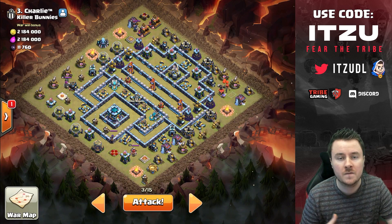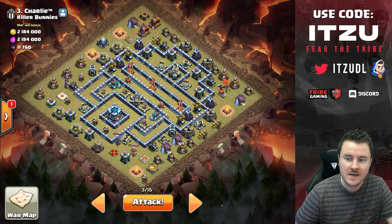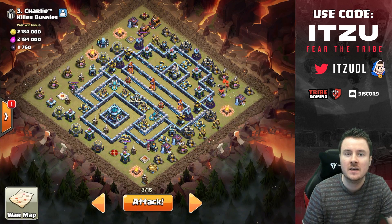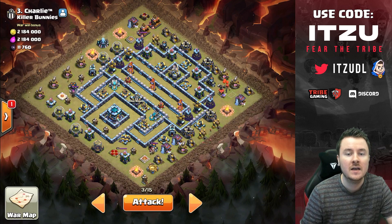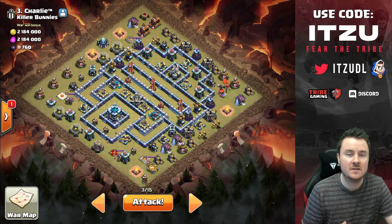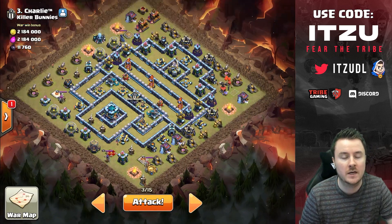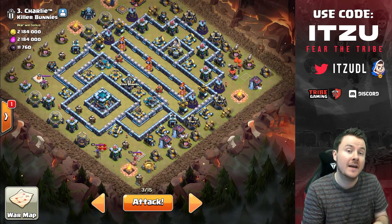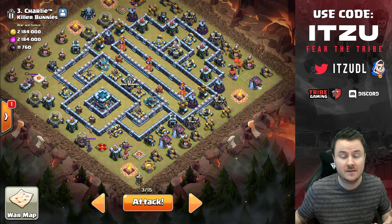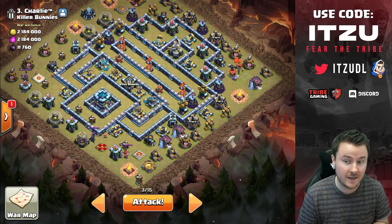In the current meta, it's all about the attacker messing up, not the base builder being good — though that's nice too. The attacker has everything in his hands because attacking is so powerful right now. As long as we plan well and execute well, we should get the triple.